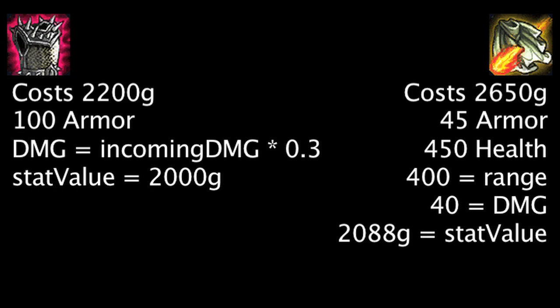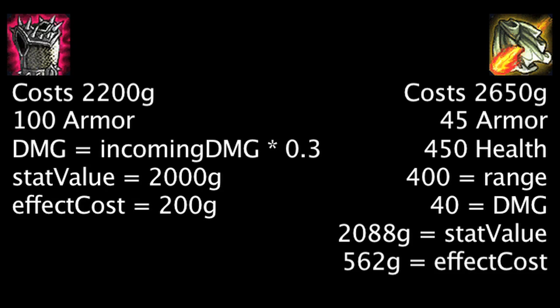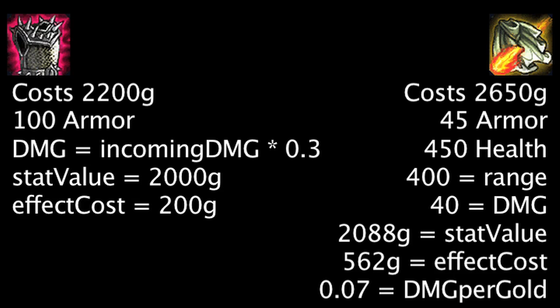If we take the cost of the stats granted by each item into account, one is paying 200 gold for Thornmail's unique effect and 562 gold for Sunfire Cape's unique effect. Since Sunfire Cape will always deal 40 magic damage per second, its unique effect will grant 0.07 damage per gold.